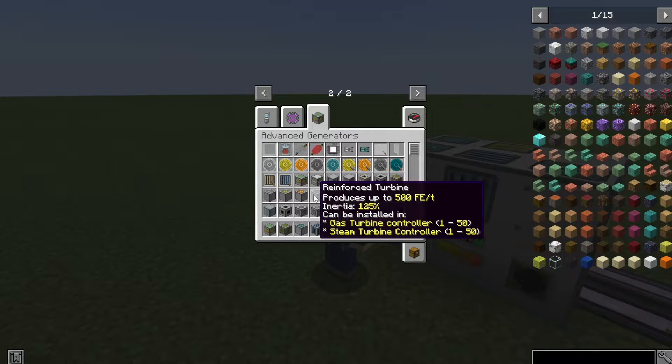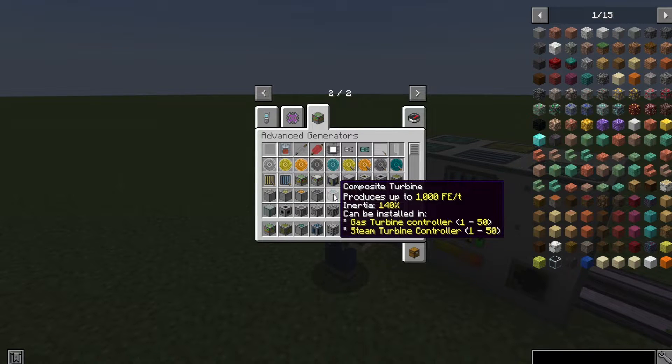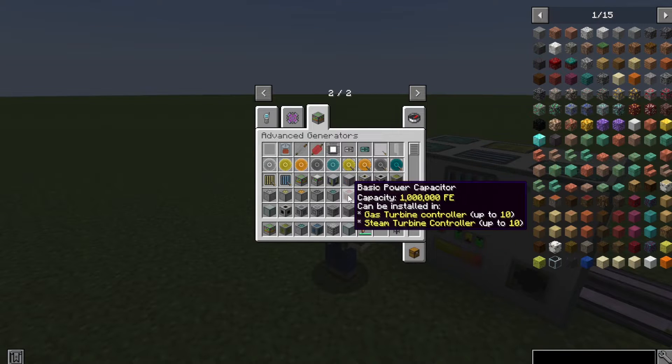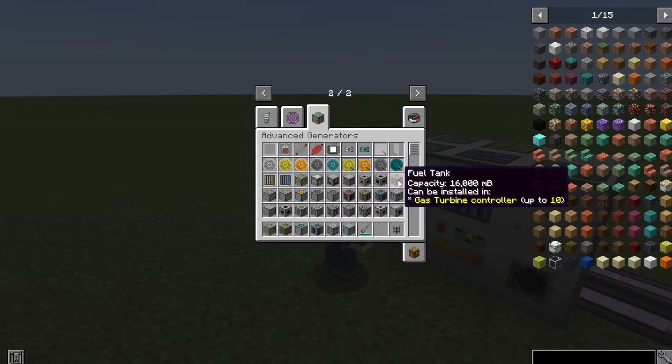The higher up the turbines go, the more power they produce. The list stops here at composite turbines, but if you have certain other mods, there will be better and better versions, including Enderium from Thermal Expansion or a Manyllyn from Tinker's Construct. You would also put a capacitor in here to give it an internal power bank to store power in, as well as a fuel tank to store fuel internally. You can have multiples of each of these — it shows you how many right there in the tooltip.